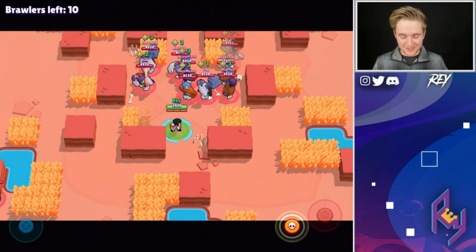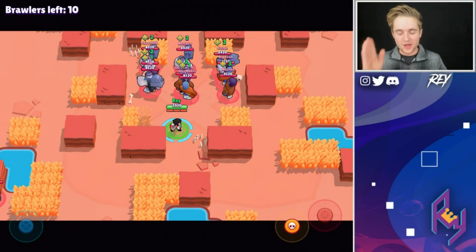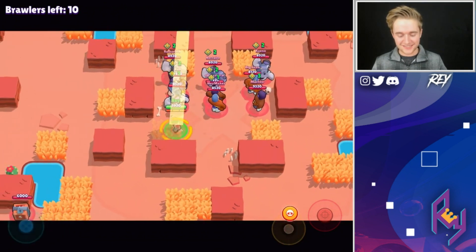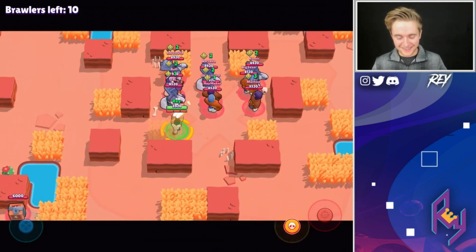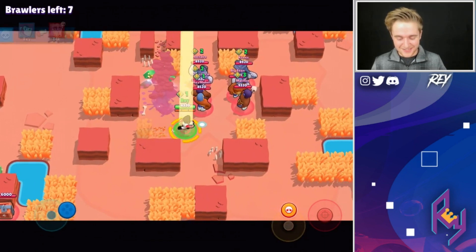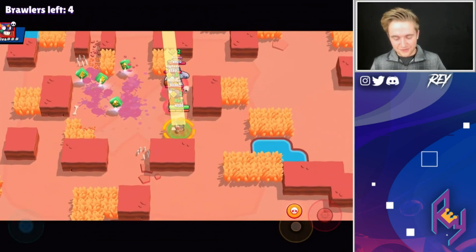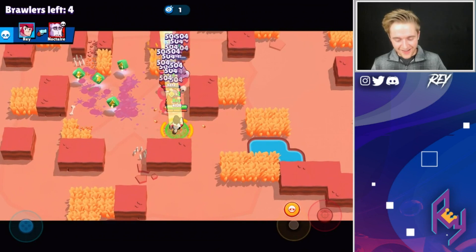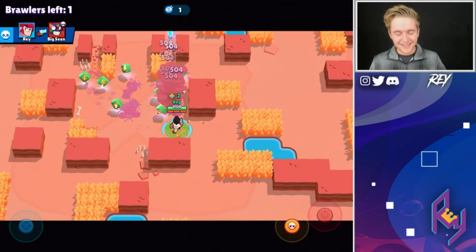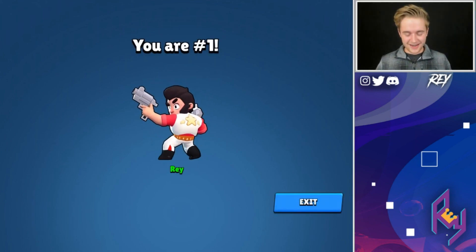Alrighty guys, so we're trying out something a little bit different here with Colt. I told them to go in three straight lines because in the last video we just did one straight line and Colt burst them down too fast. So here we go — let's see how we do. They're perfect, they're in a straight line. Two bursts — next one. Look at all the damage, that is so much damage. We have two power cubes now too. Oh my gosh, that was so much better than one straight line!